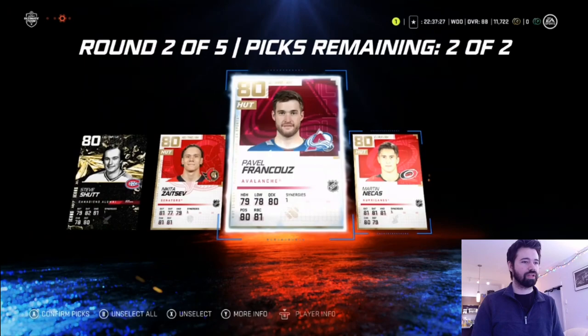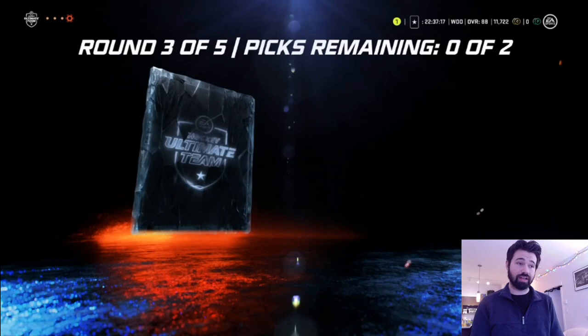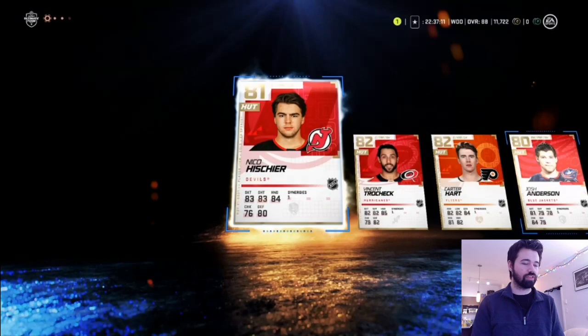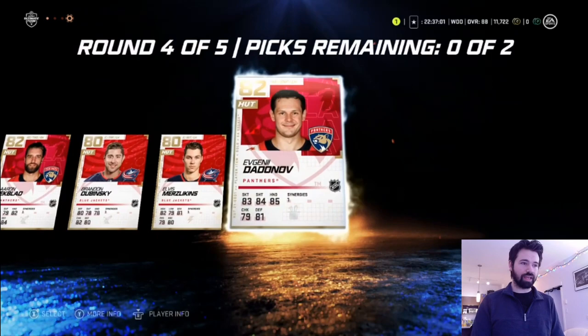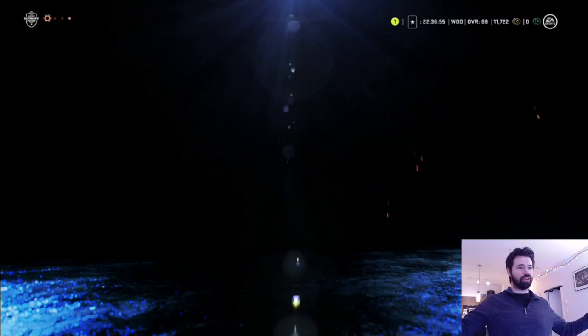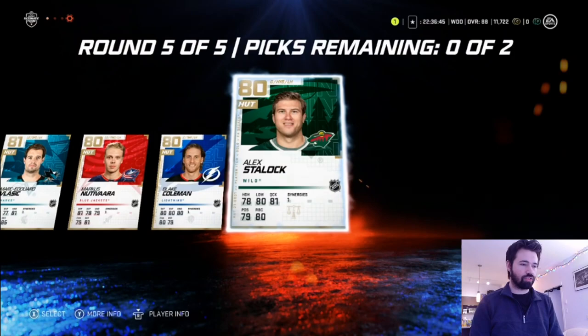We got France 2 — doesn't matter who we pick here, so we'll pick these two. I probably should be going for value when it's all the same overall. We got a couple of 82s and 80s — that's what we're going with. Round four — this is where we can start getting good stuff. We got Dubinsky, Merce Lincolns, and Dodona, so we'll go with the two Blue Jackets. Let's see if the Voodoo worked again — we got Vlasic, Nutavara, Coleman, and Staloc. Didn't work there.